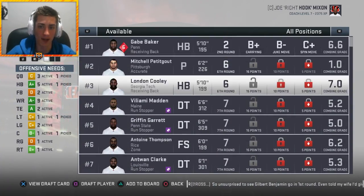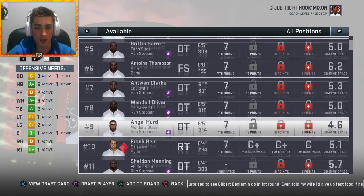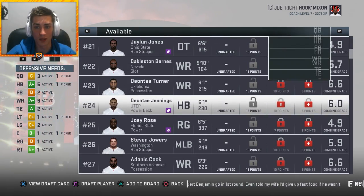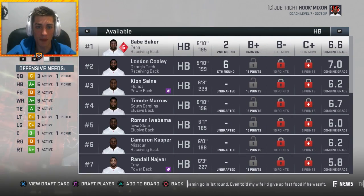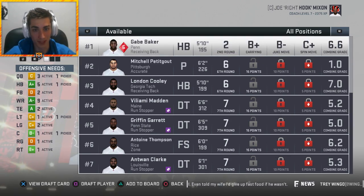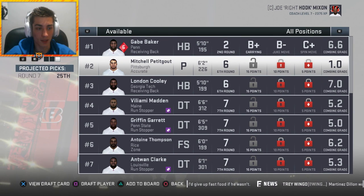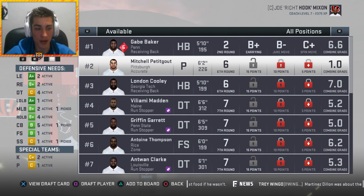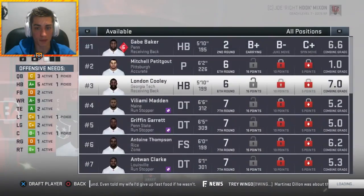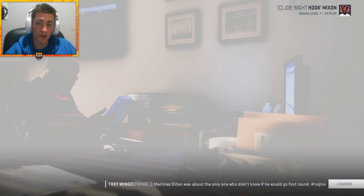I don't feel the need to reach for a quarterback just for the sake of it. We grab London Cooley in the late rounds - 74 overall, pretty good pick. Draft recap time: we actually did really well - 38 players, including two 77-overall studs. One will start, one probably won't. The end of the draft was solid overall. Vaughn Owens will likely be traded because we have Ezekiel Elliott - he could be the backup though, he's kind of a beast.